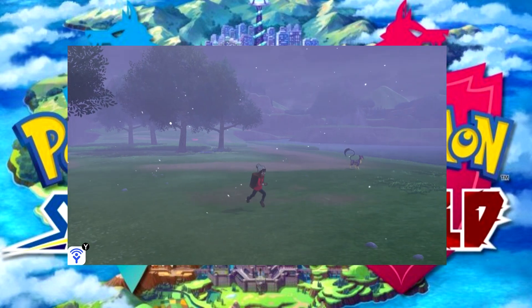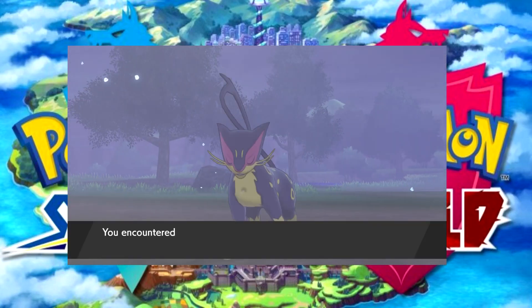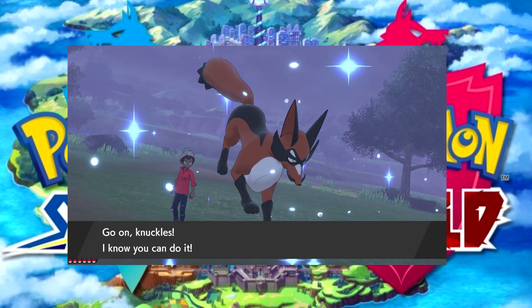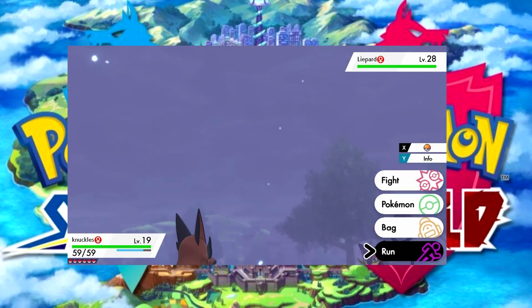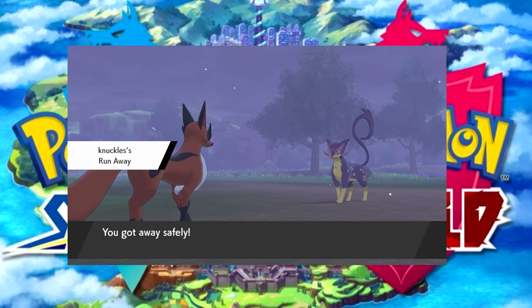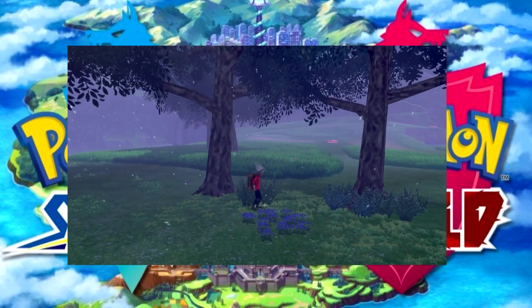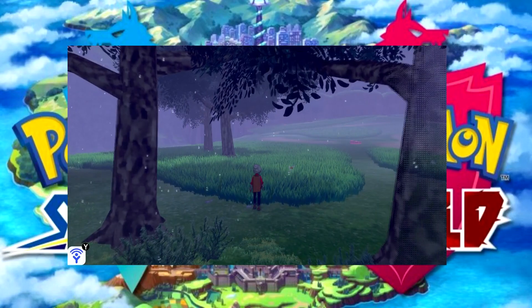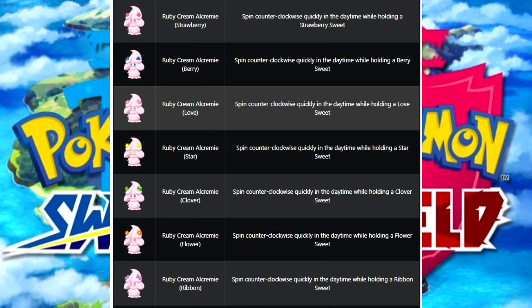I'm not going to read all 63 forms — that would take forever — so I'll just post a picture you can look through and pick the one you want. A word of advice before you go for it: save your game first, just in case you do the wrong move, wrong timing, or wrong item and end up with the wrong form. That'll save you a lot of headache. If you find this useful, please subscribe, leave a comment and a like — I appreciate all the support. I broke up the evolutions into different flavor groups, like vanilla and Ruby, to make it easier to read through.